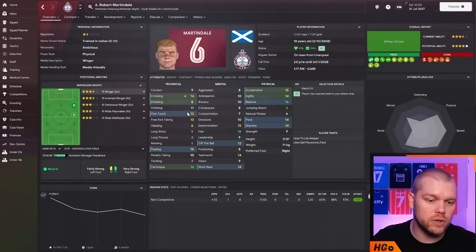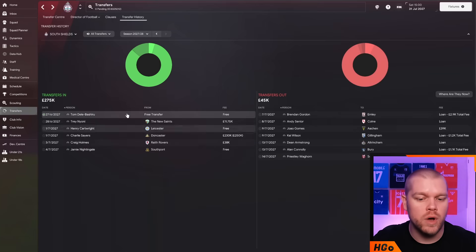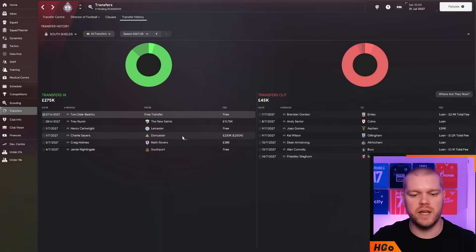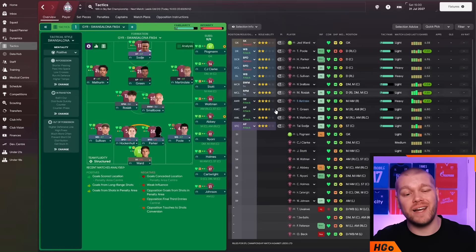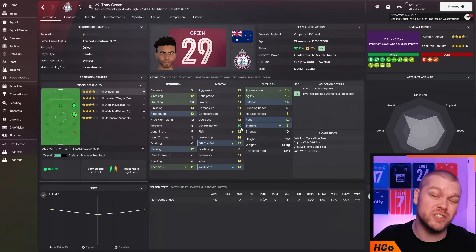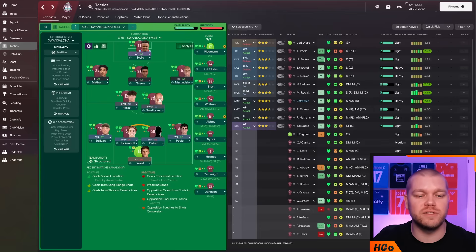We've also spent a couple of hundred thousand on players including Charlie Sayers from Doncaster for 230k - a bit more maturity, because you can't win everything with kids. Trey Noyoni is another addition. We've kept the core of the squad and added some key players. Martindale comes in green in the CAM spot - I think he can really do a job there. His 20 determination is incredible - I have no idea how we've been able to pick him up from Liverpool. Smallbone comes in as a mature player. We're looking pretty good, though slightly ropey at fullback with Sullivan and Poole only at two stars. Rosiak looks very good as a roaming playmaker - initially signed as a right back but can make that step up.